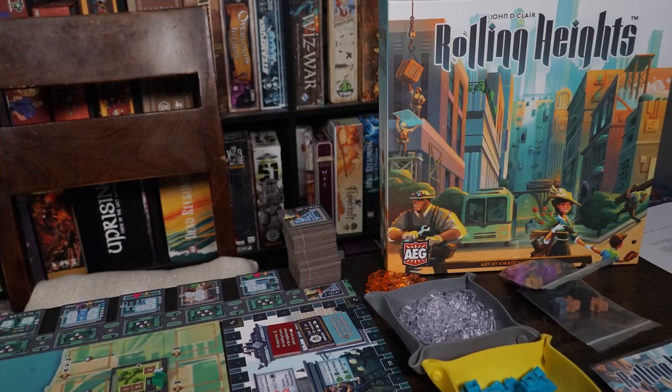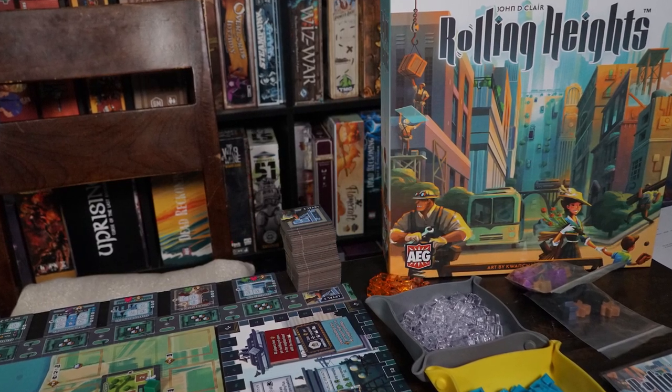Hey guys and welcome back to another Unfiltered Gamer board game review. Today's game up on the tabletop is Rolling Heights by John DeClaire, published by AEG. This is a 1-4 player game that takes roughly 60 minutes and is for ages 10 and up.